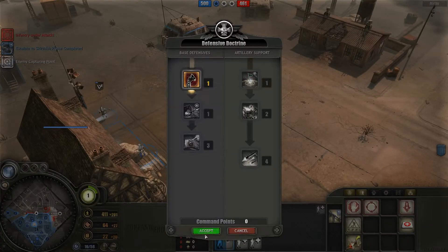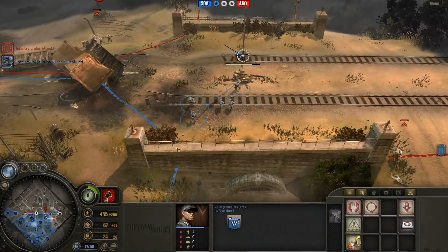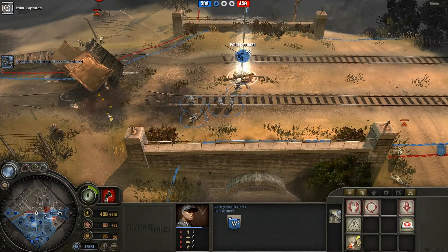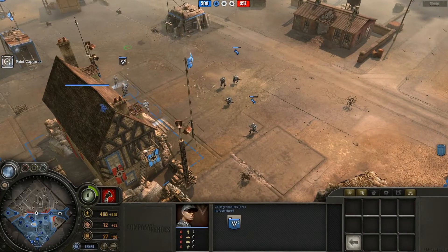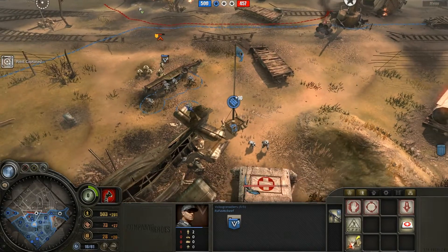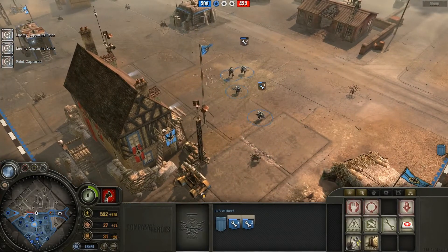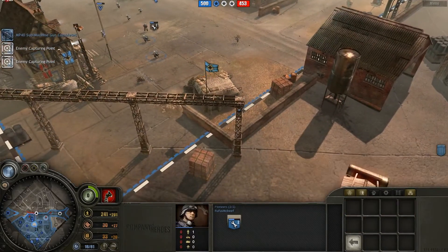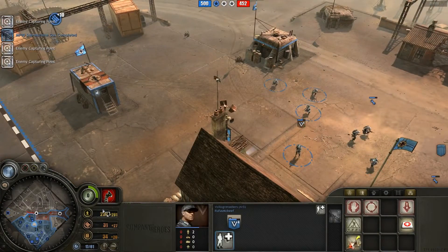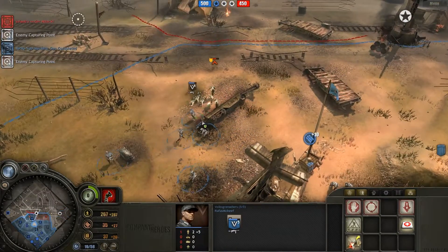Now I'm going to upgrade the defensive doctrine. We are losing ground — I'll upgrade my guys with submachine guns. So I'm not going to build the creek barracks, but I am going to build the sniper. So now these guys are MP40s, so now I'm just going to run around and just ruin your world.